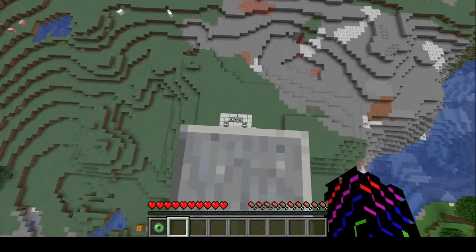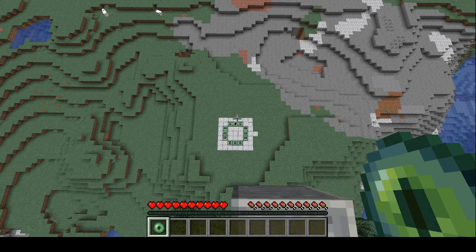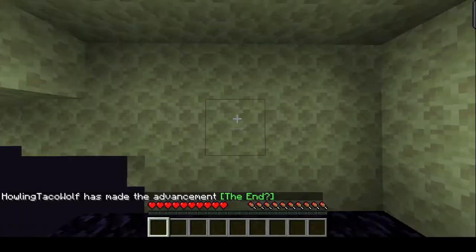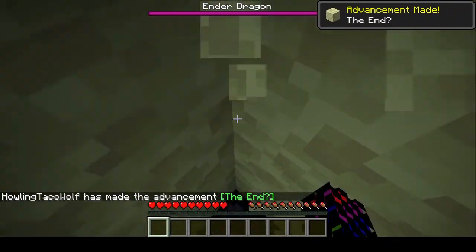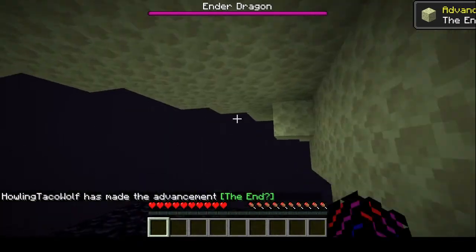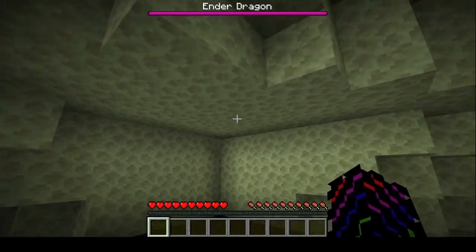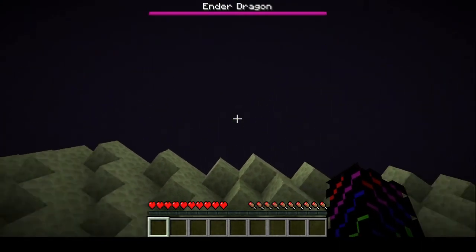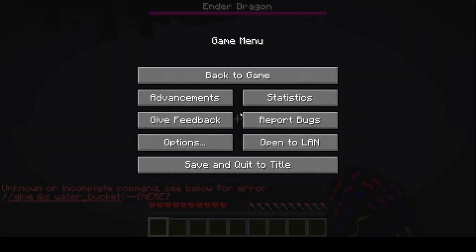Level 11 — we have to use the Eye of Ender, place it in the end portal frame, and enter the end portal. Let's see if we can pull this off.